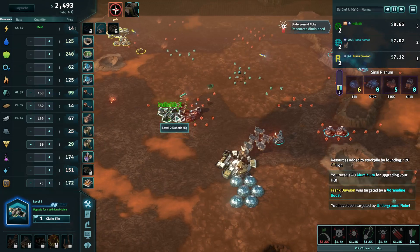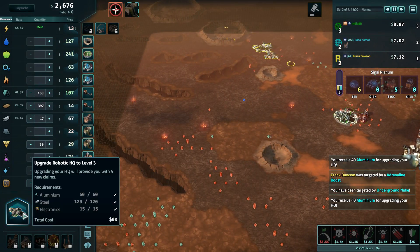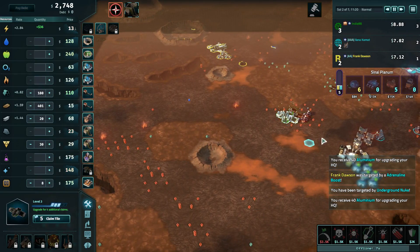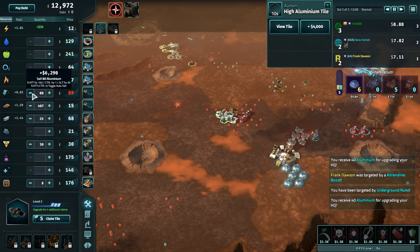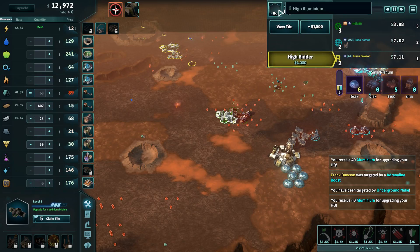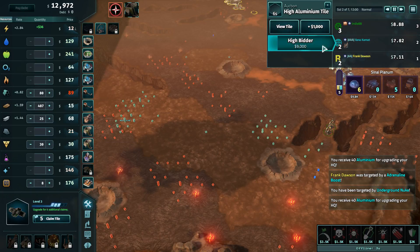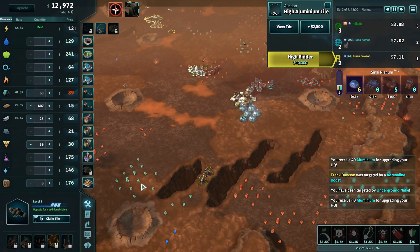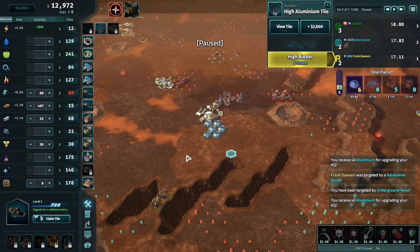He just nuked me. So that's still high. New land is available for auction — high aluminium tile. There's no point; I just want the money really. The free tile — so it's 3.5k to get a tile. It's not worth it at 12k. So I've got 5 claims. I want to make the most of this as well.